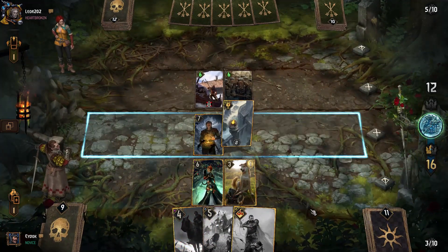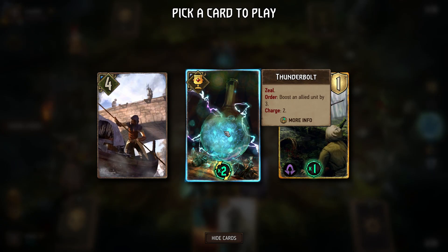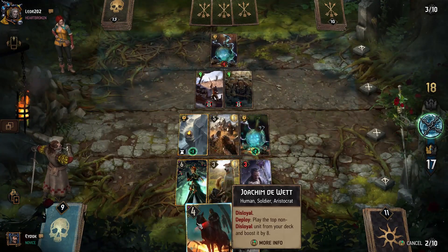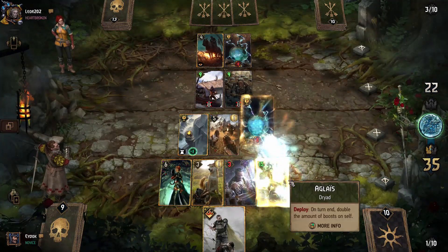I decide to play Oniromancy into Gorthod Gwet to place Igles on top of our deck. We use the leader ability to check if our opponent has any hard removals. We take Thunderbolt to further increase the boost Igles receives, and after pulling her out with Joachim, we maximize the boost value using our opponent's win condition against him.